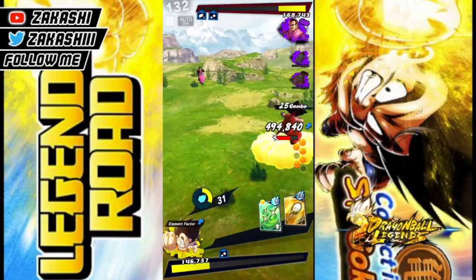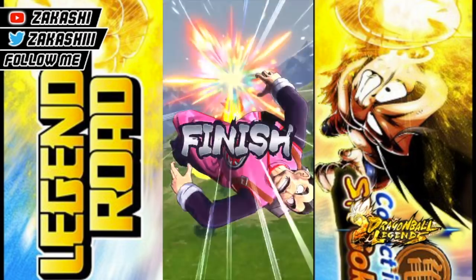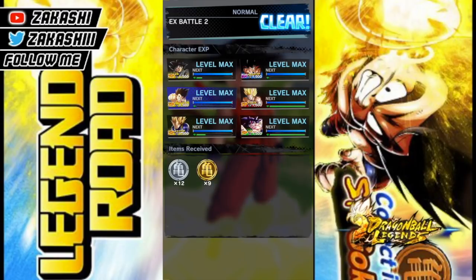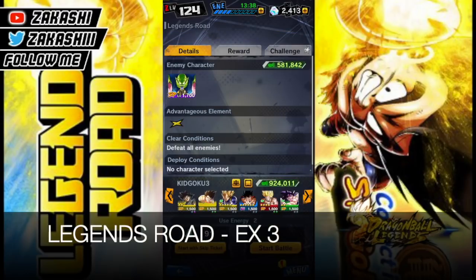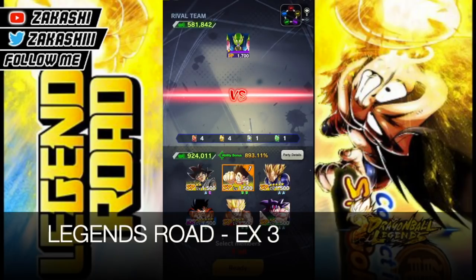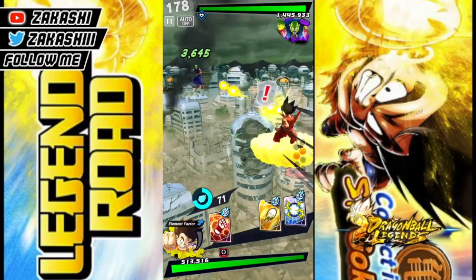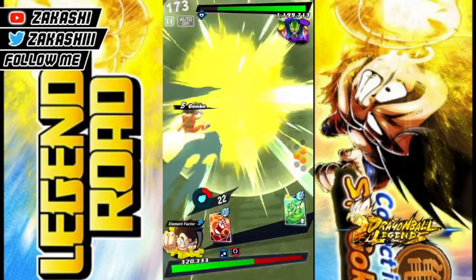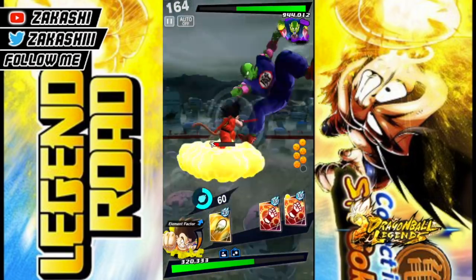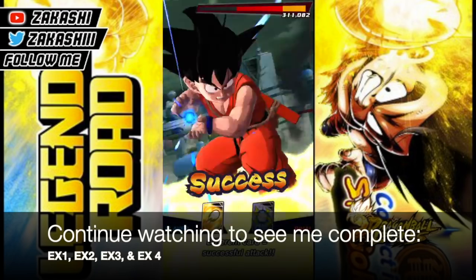A few other things I forgot to mention: you really have to upgrade your equipment and use the right equipment on Son Goku, because it will make it much easier. Every time I start an EX mission I have a team built around the Saiyan tag, since Son Goku is a Saiyan — have characters that boost the Saiyan tag so he has the strongest chance of completing the mission. I use Extreme Goku as a strike attack; I focus on offense rather than defense because if you're landing those attacks, defense doesn't really matter.